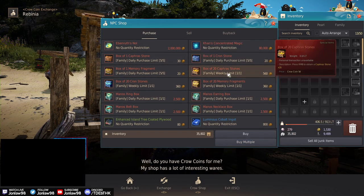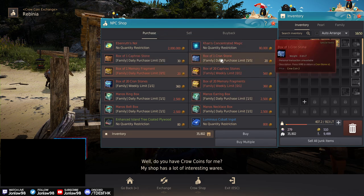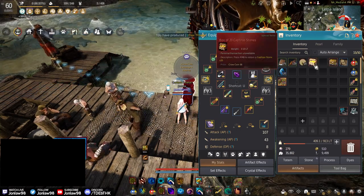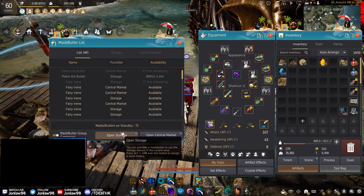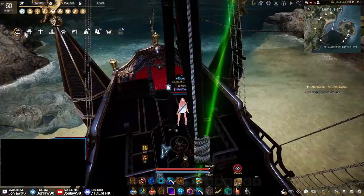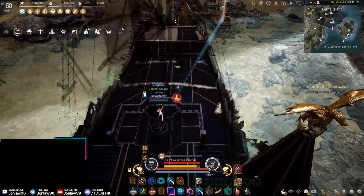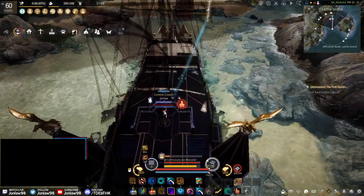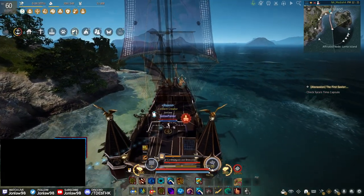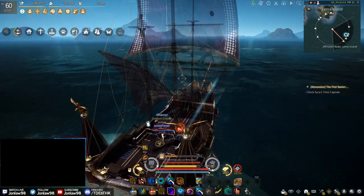This is what I do pretty much weekly — I buy the Capris, Memory Fragments, and that. There's no need to buy the Cron Stones. For those wondering how to get memfrags and Capris once a week, this is how you do it. Is it worth it in terms of time? This barter run was 36 minutes for 20 memfrags. You could probably grind the same amount in that time, but this was just zero effort — I was just auto-pathing. Hopefully you guys enjoyed this video. Thanks so much for watching, and I will see you tomorrow.